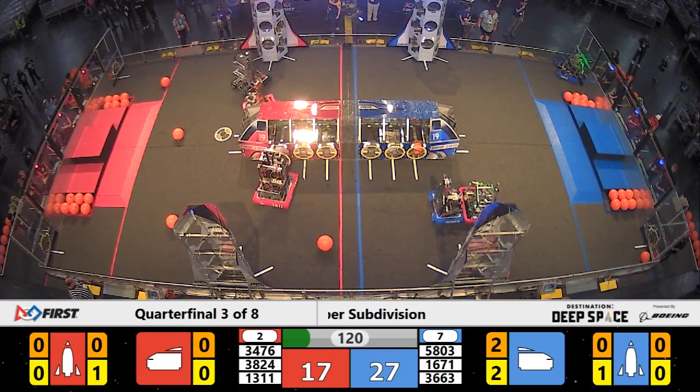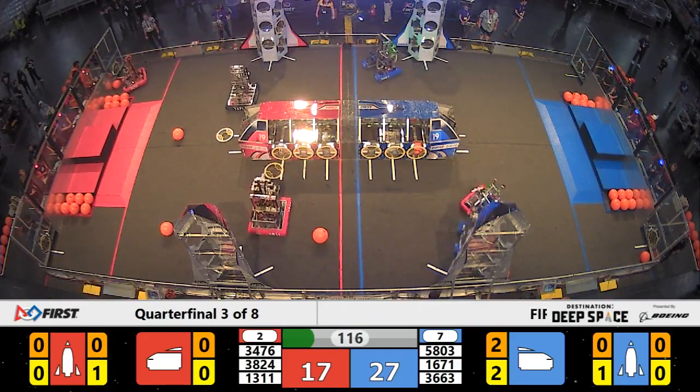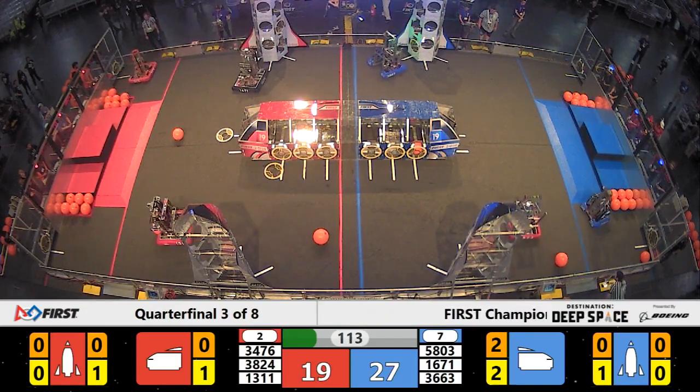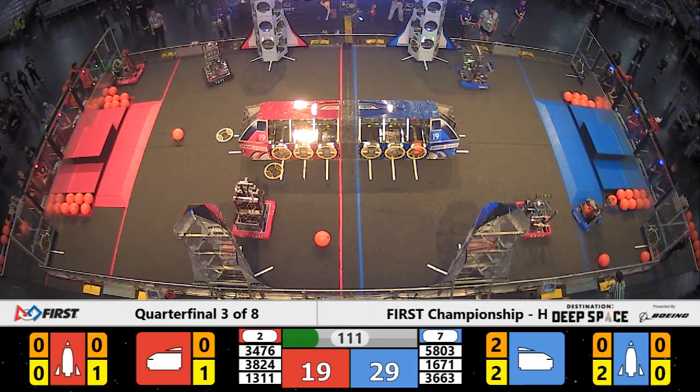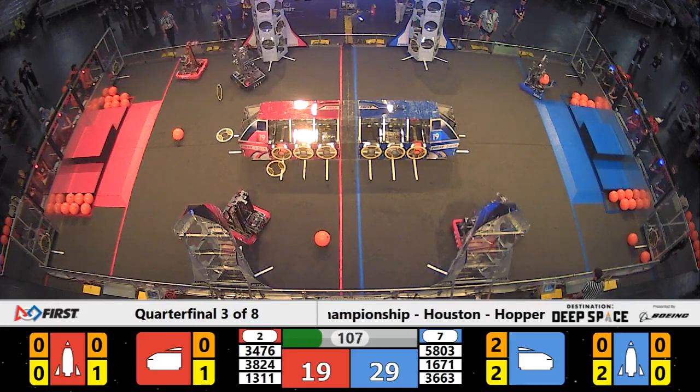Now Buchanan and Birdbrains move into some defensive positions. Code Orange on Red is working on hatch panels, trying to get around Buchanan and Birdbrains. They do so, heading back to their loading zone for more hatch panels. Meanwhile, their Alliance partner Kel Robotics on Red is working on placing some cargo in the Red Alliance cargo ship, and they score three more points for the Red Alliance.